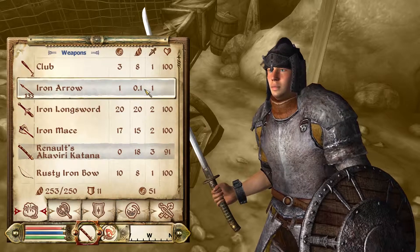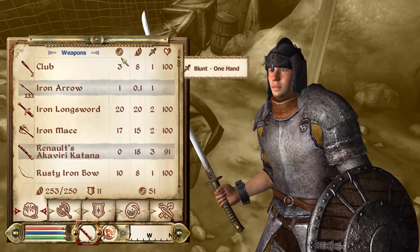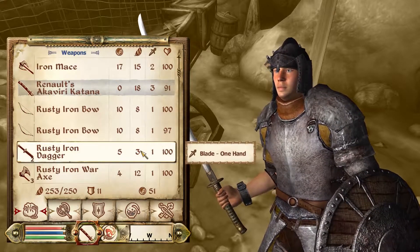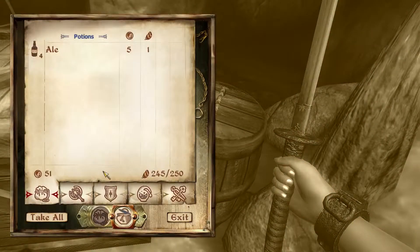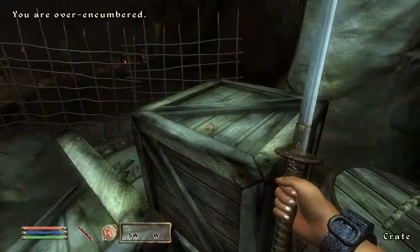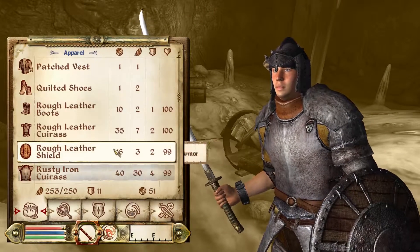Let's drop what's not worth very much. This isn't worth anything — worth a zip but it's the best thing I got. I should probably get one of those. Boom boom, I don't need the bows. Some ale, rat meat.